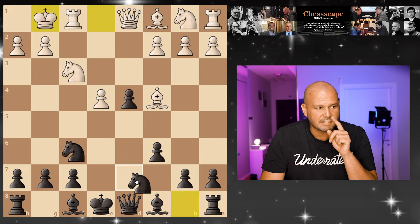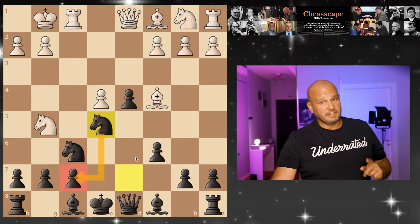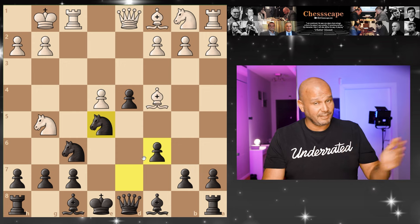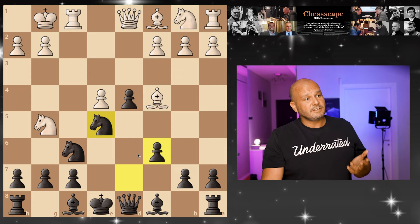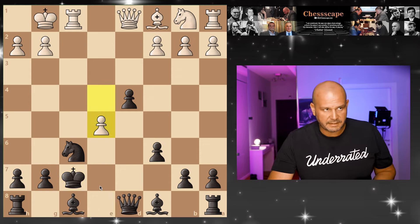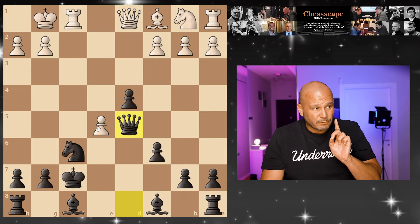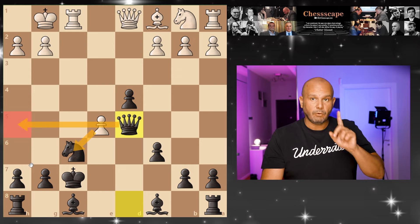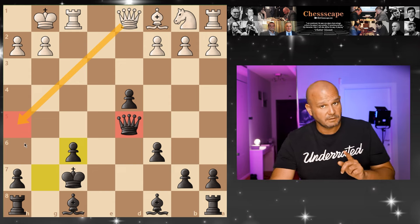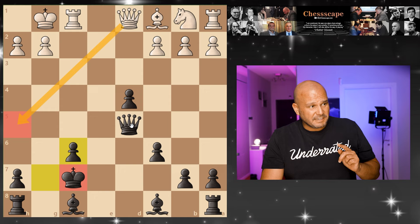Instead, I want you to play Nbd7 — again, the same idea. If he comes here, I'm ready to jump here and protect f7. It's not that simple because your friend is going to try to mess it up — they want sacrifices. So they're going to play Bxf7, you're going to take, they take again and they want the same pin at the end of the variation. I want you to play Qd5. The reason is, you want to be ready — when he takes, to control this square. If you didn't have the queen here, he would play Qh5 check and you would be in trouble. So that's the most important move — once the queen is here, you're fine.